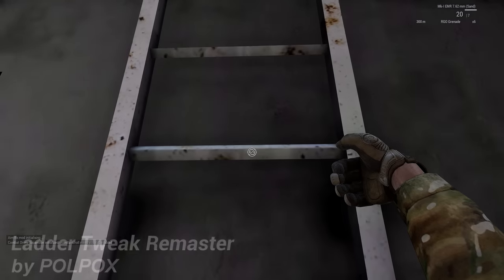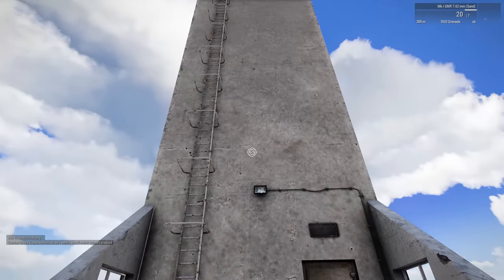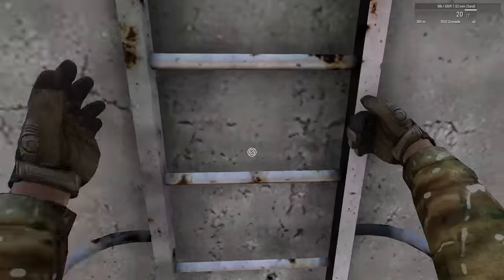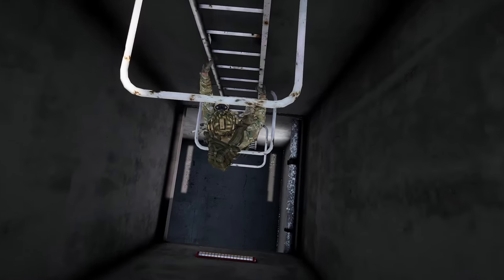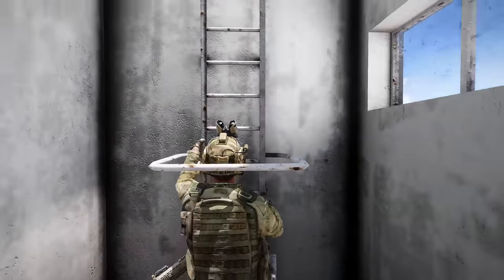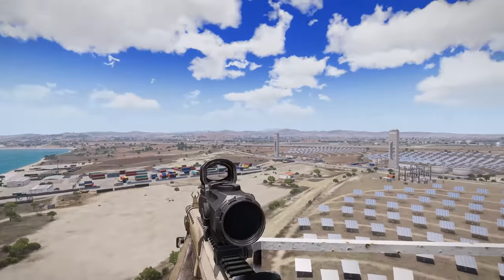At number 8 we've got Ladder Tweak Remastered by Polepox. With this mod, Polepox is definitely in the running for a kiss directly on the mouth, because going up and down ladders in Arma 3 is a damn chore and I think I get shot more often than not because of how long it takes. Now you can haul ass up the ladders and get where you need to go faster. And if that wasn't enough, he even gave us a scroll wheel option to slide down the ladder — a feature I'm surprised hasn't become baked into the game itself. Thank you Polepox for saving us those precious seconds, especially during engagements.